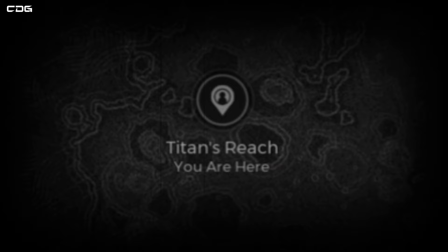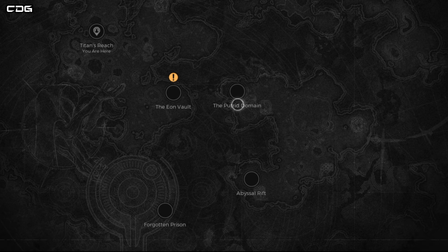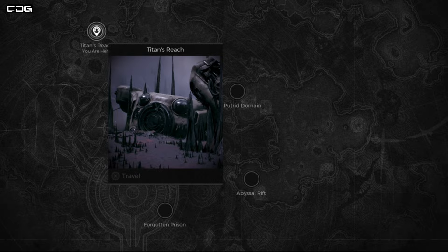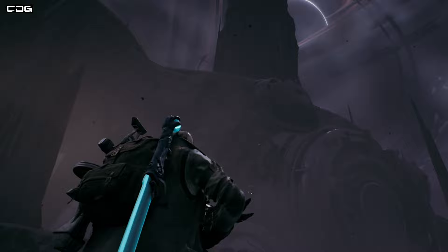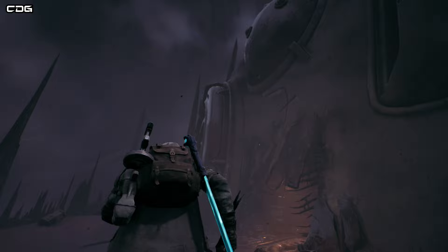In this instance I went from the Abyssal Rift through Putrid Domain into the Eon Vault, and it was in the Eon Vault area that I found Titan's Reach. This is a pretty hard-to-miss space crash site. The only thing you really need to look out for is a hole in the side of the spacecraft that you can crawl into.